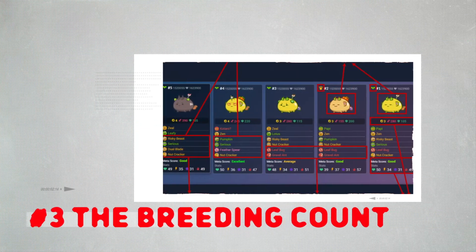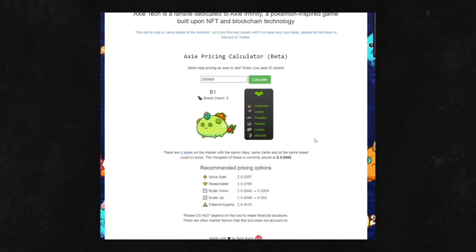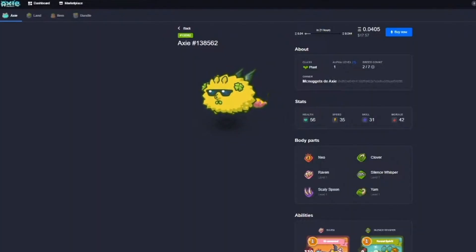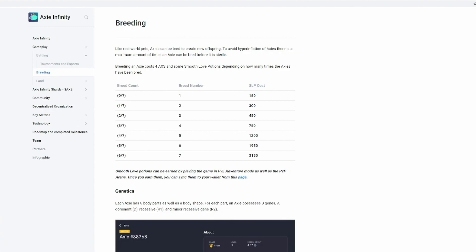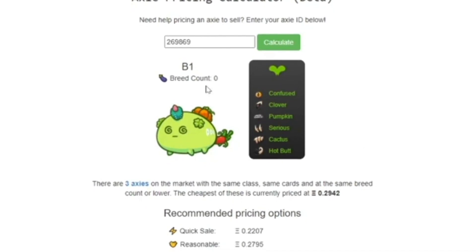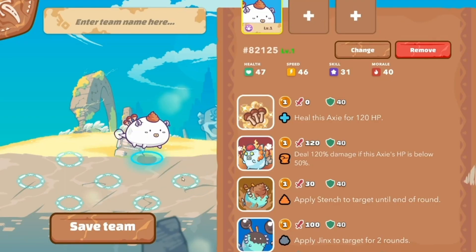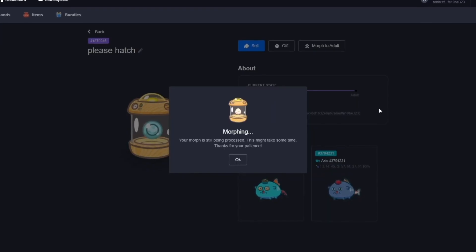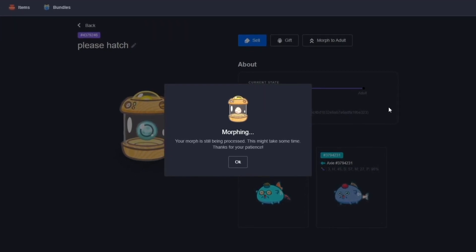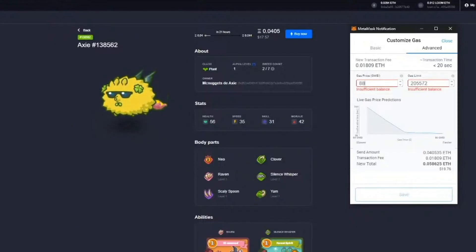Tip 3: The Breeding Count. Each Axie can only breed a total of seven times. The breeding count matters because the more times an Axie has been bred, the better the potential offspring. However, the more times you breed an Axie, the higher the resource cost — it gets more expensive each time. This is why some players only breed Axies up to a fourth time. An alternative is to breed another set of Axies so you can still get good Axies for less cost.